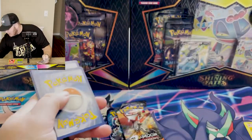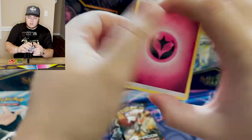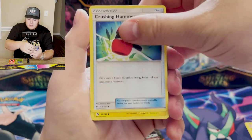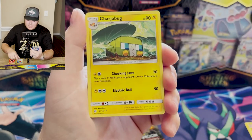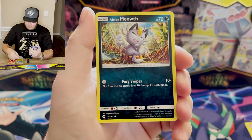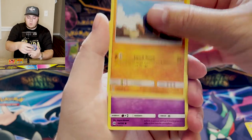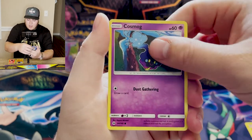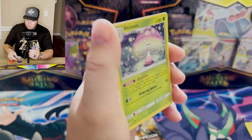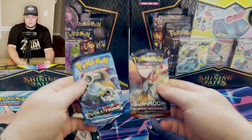Here is the code card. Fairy Energy is the move — R.I.P. Fairy Energy. Crushing Hammer. We've got a Charjabug, one of my least favorite Pokemon ever, especially from the Sun and Moon era. Growlithe, Rockruff, Cosmog. We have a Rare Candy. And we have pulled a rare holographic Morelull. Very nice.